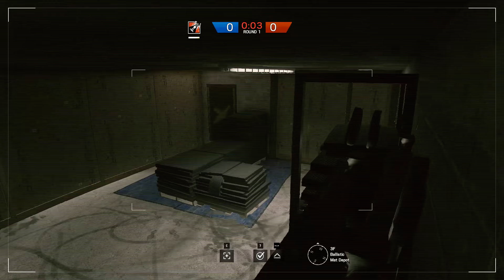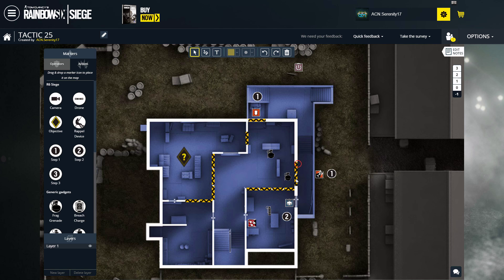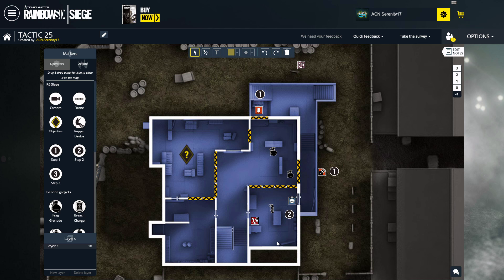Now let's talk about attacking. Here is a very simple two-step strategy that's easy to execute and very effective. The first step is to destroy this wall with Thermite and Thatcher, and the top of these two walls with Ash. The second step is to use drones and stun grenades to take the A site — it's pretty easy if you use two very aggressive operators like Fuse, Blitz, Twitch, etc. Once that's done, this operator needs to strafe left and right looking at those positions.